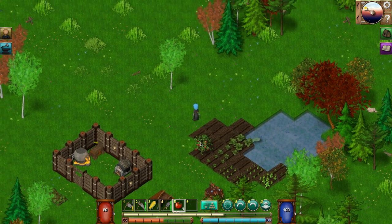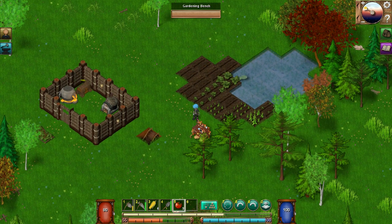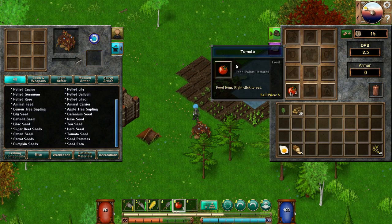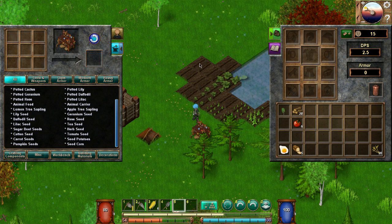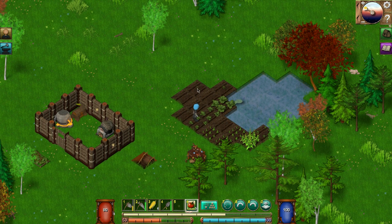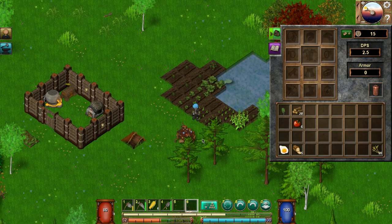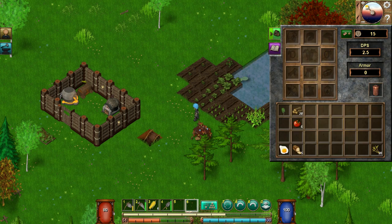Now we're doing all right! I wonder if you can grow mushrooms — we'll have to see if we find a mushroom, or maybe we'll look in the workbench if there's a mushroom seed. Let's open our inventory and see what we've got. Let's make some tomato seeds — one, two, three, four, five, six. One, two, three. The rest are for eating. We're doing all right now! Just an episode ago I didn't even realize we were gonna survive.